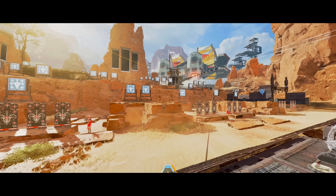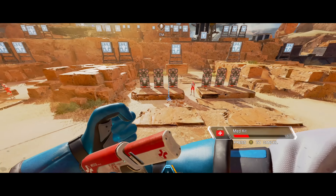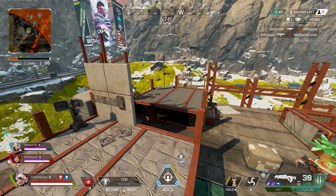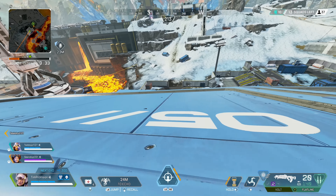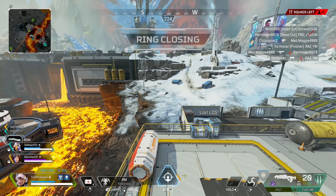You can redirect Echo at virtually any time unless you are knocked — this includes while healing, firing, or throwing grenades. Since Echo can be sent up to 40 meters away, this applies both horizontally along the ground and straight up vertically. Vertical usage is honestly pretty OP for rapid repositioning or taking high ground, while horizontal is great for avoiding unnecessary damage and can be very clutch.